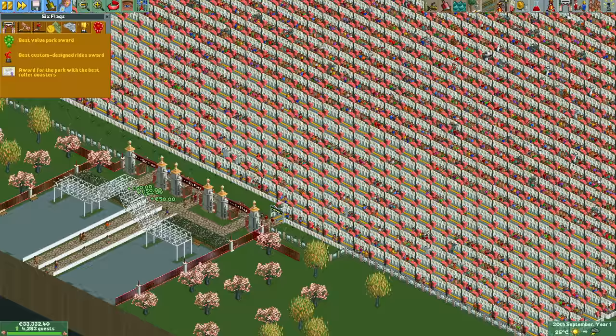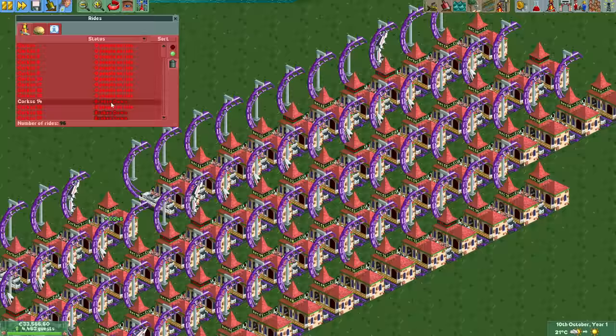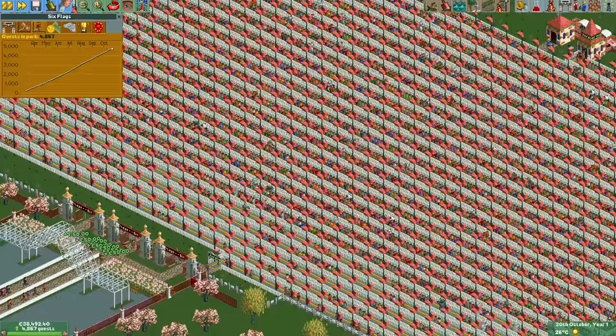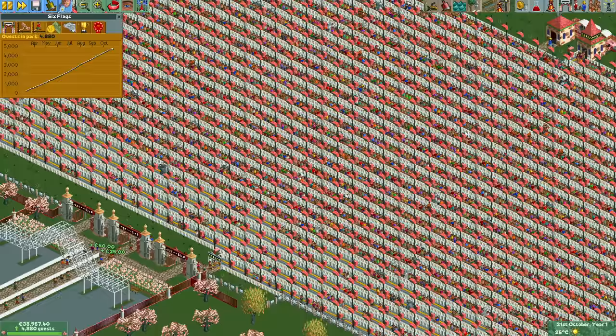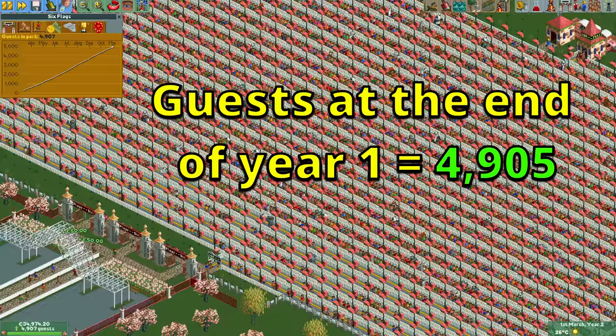Two weeks later we need to get our final award to replace the best value park award — it takes one reload and we get the best staff award. At this time it also begins to rain, and I am really thankful that the monorail is a covered ride, otherwise this would have ruined the entire run. In the last month I removed and replaced all the broken micro corkscrew coasters and finished the fourth row — not because we need it, but because it looks nice. It is the end of October year one and we have almost 5,000 guests. The guest graph in the top left is the steepest without cheats that I have ever seen. The exact guest count at the end of the year is 4,905, which is more than you need to beat any scenario in the entire game.